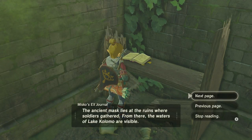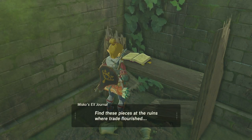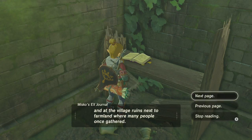Ancient... The mask lies in the ruins where soldiers gathered. From there, the waters of Lake Kolomo are visible. The green garments of a man who wished to be a fairy, hidden in the ruins of Hyrule Field. With these pieces at the ruins where trade flourished, at the ruins where shrines were imprisoned, at the village ruins next to farmland...